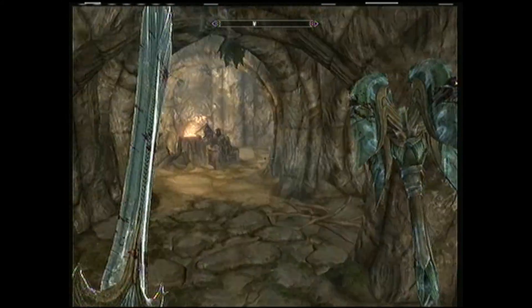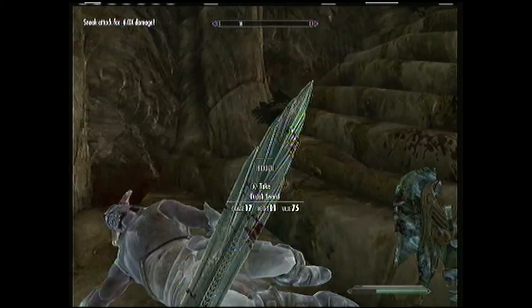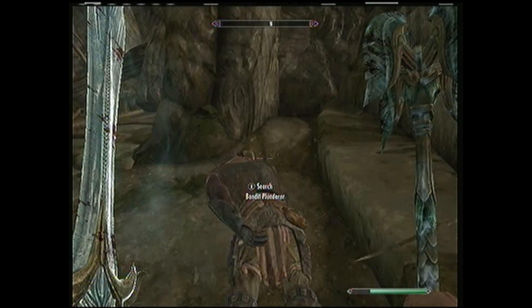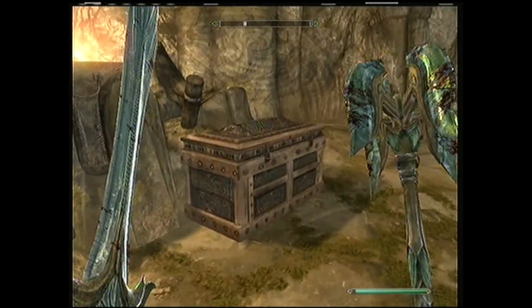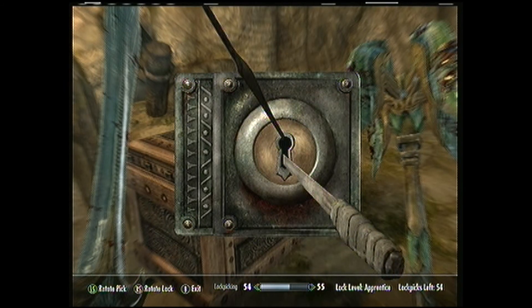I'm checking everywhere, seeing if there's any hidden chests or anything. This guy is an idiot — he's got the freaking Giants Club that does like 108 to 113 damage or something like that. And he can't do anything. I'm the one killing everyone.